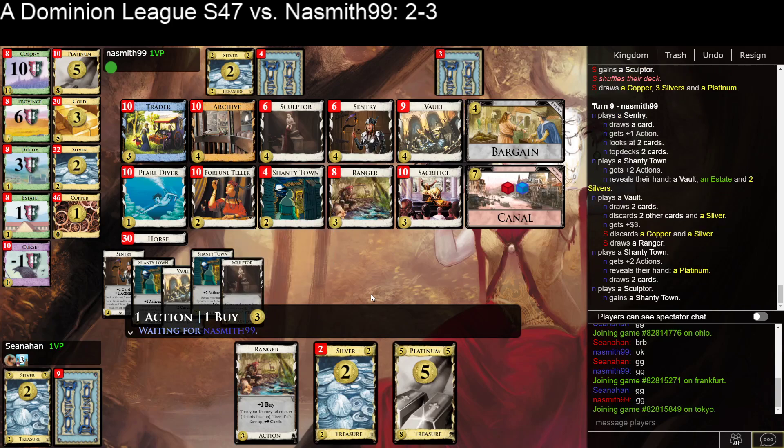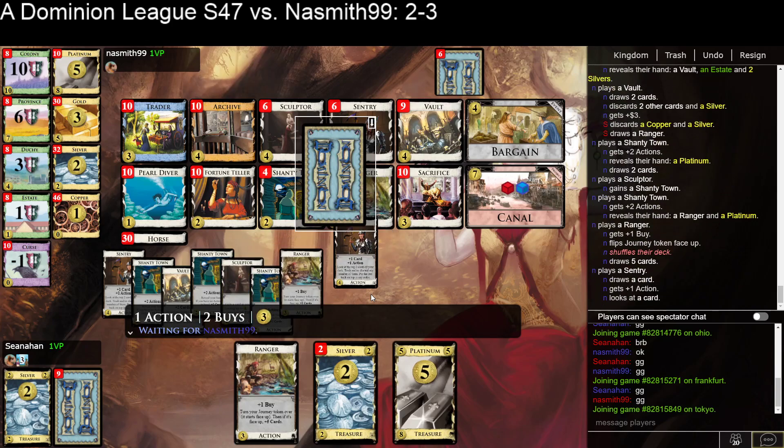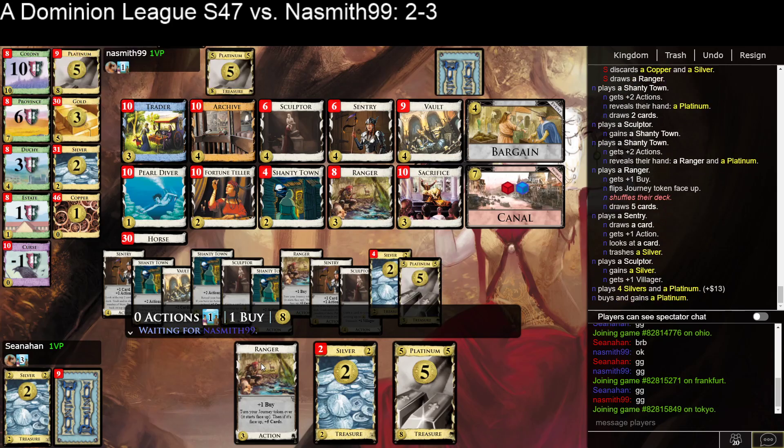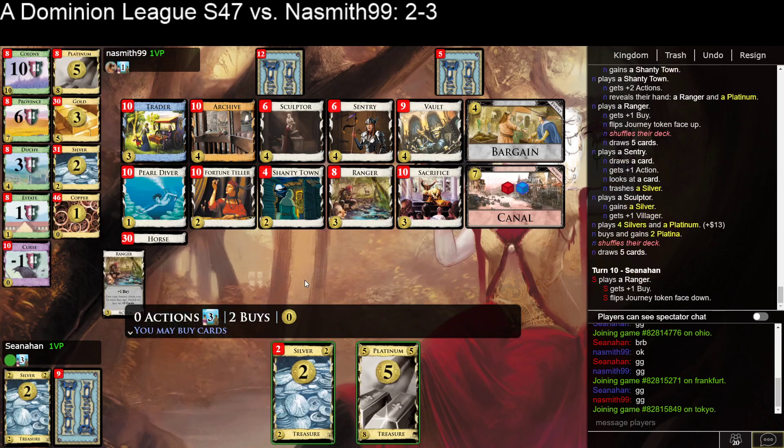That's just remarkably unlucky though. I didn't think I was ahead or anything. So I have 6, 7 Stop Cards out of... I calculated I had 8 Stop Cards out of 16, and I top-decked 6 of them. I could have left the Ranger Token on the other side, but then I didn't get more money, didn't get the Villager from the Silver. At least here I've got multiple 9 in money, so I can get a Platinum.